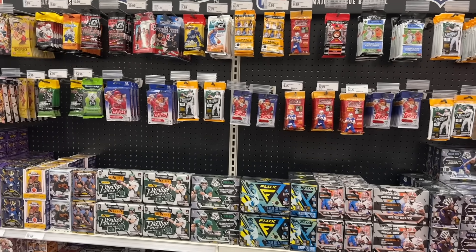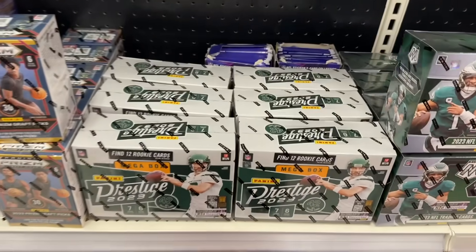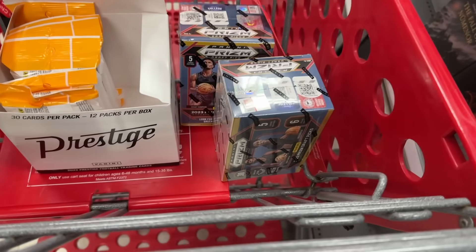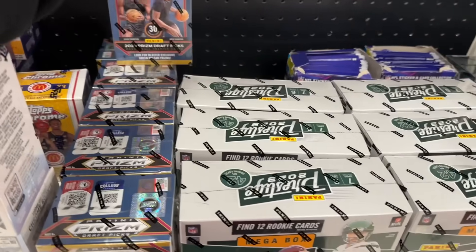We just pulled up to another Target — check out this beautiful sight. We got more Prestige Football mega boxes, looks like there are eight of them here, so I'll grab a bunch of those, probably all of them. They have some Panini Prism Basketball blaster boxes as well — I already added those to my cart, so let me get the rest into my cart.